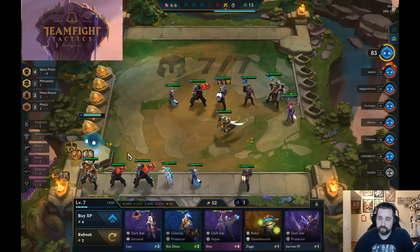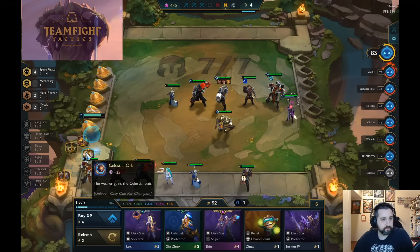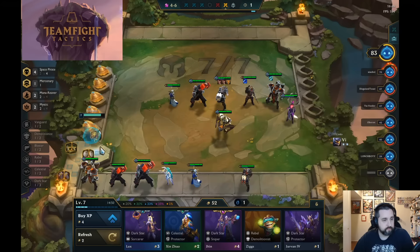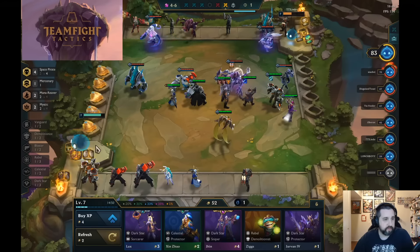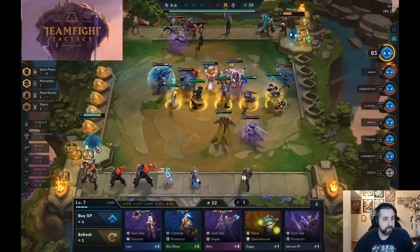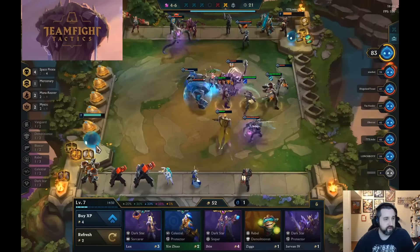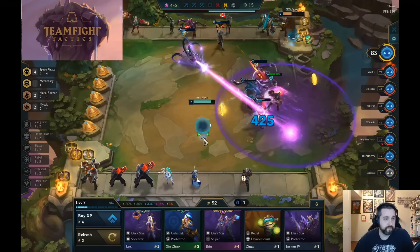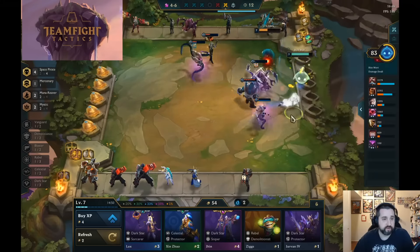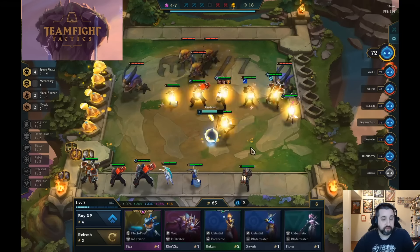Still haven't really hit any of the Space Pirates we're looking for. None of the items really make sense here. We see a 4 Brawler comp - there's a lot of HP on this front line. Cho'Gath, Vel'Koz laser, the Void damage here can really hurt us. And sure enough, Space Pirate is starting to fall off a bit here. So if we don't get some upgrades or make this comp a little bit better, we would start losing pretty hard.